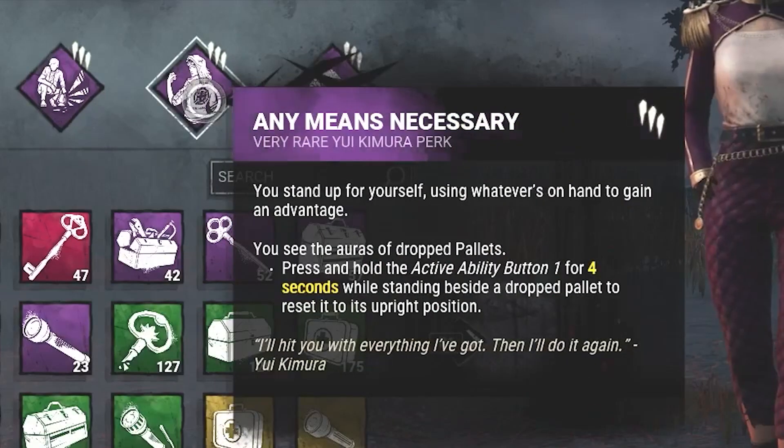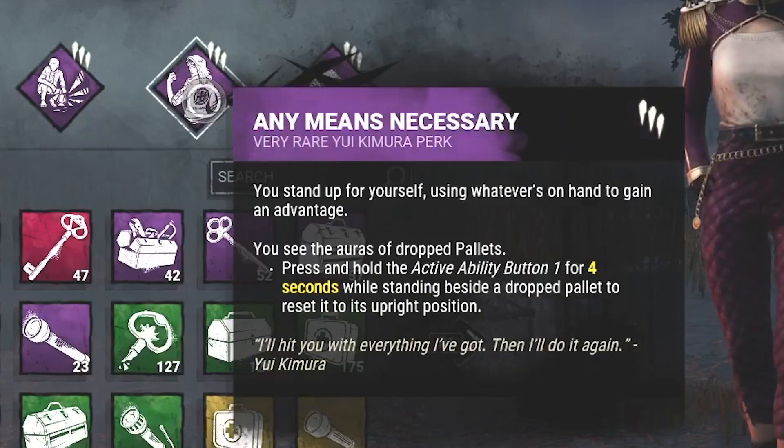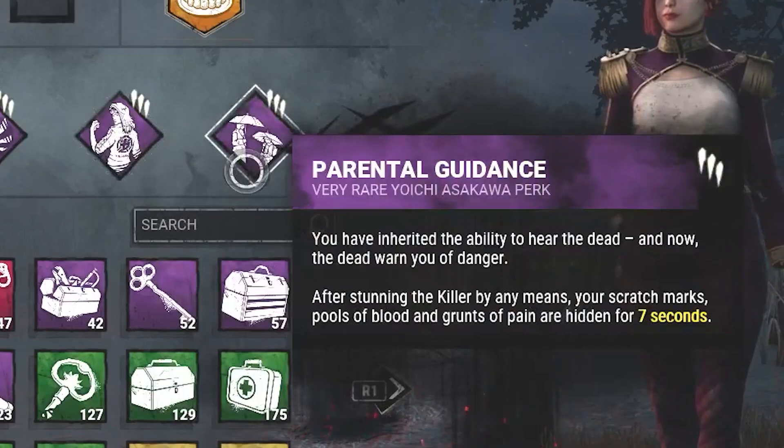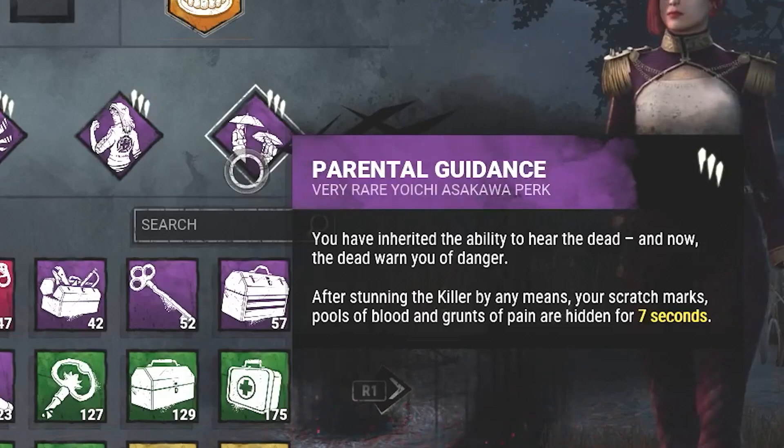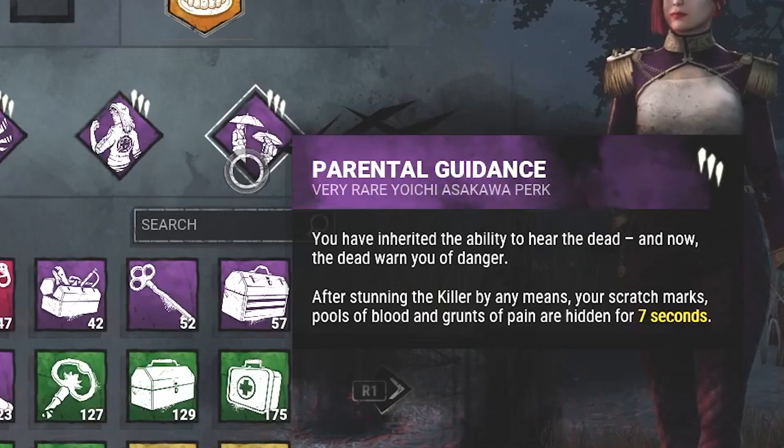Any Means Necessary will allow us to pick back up any dropped pallets that either we drop or another survivor drops. And then Parental Guidance — so after we stun the killer by any means, the scratch marks, pools of blood, and grunts of pain are hidden for 7 seconds, allowing us a nice and easy escape.